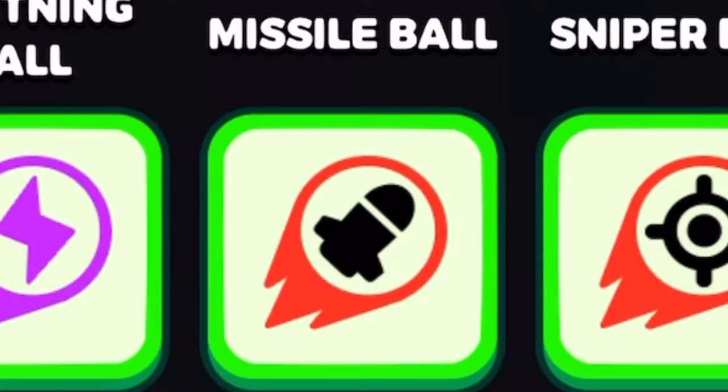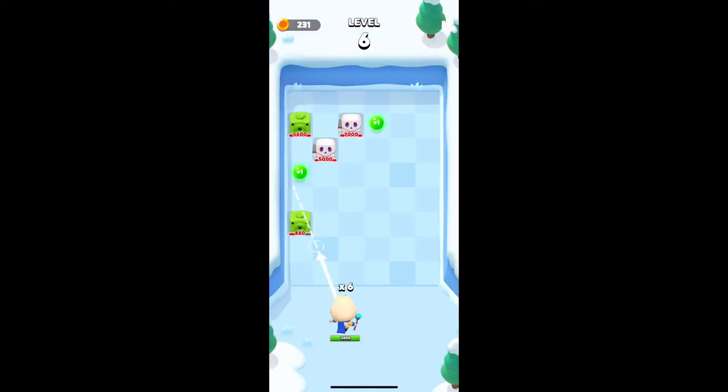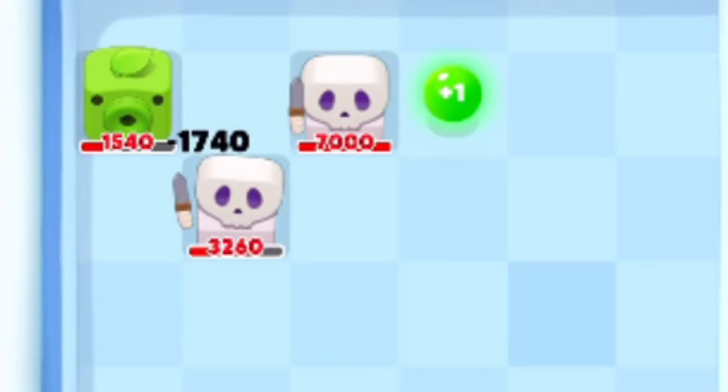Next we have Missile Ball, and the description is 'fires a missile to the weakest enemy.' The first enemy hit with Missile Ball is going to take three times normal damage, and then a rocket will spawn and hit the weakest enemy also at three times normal damage.